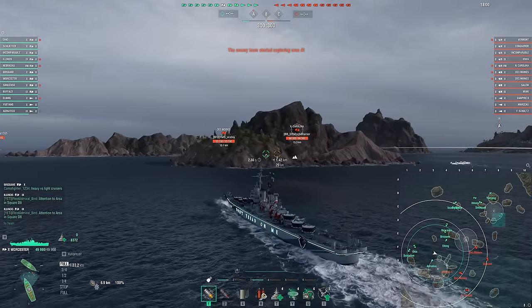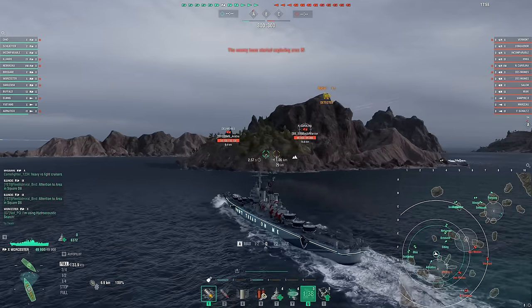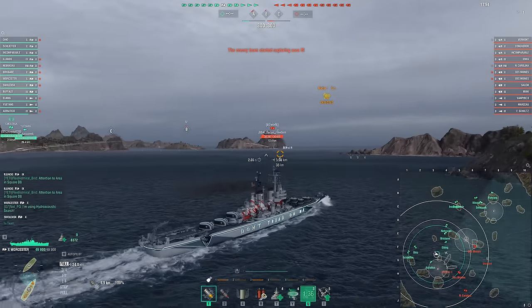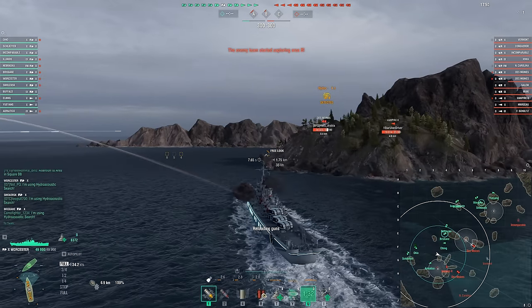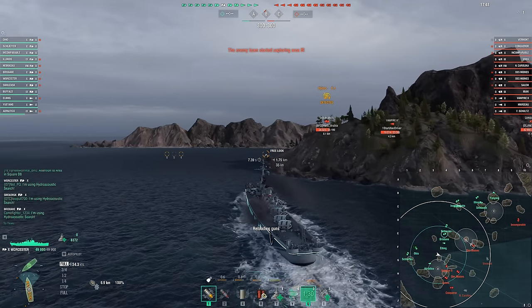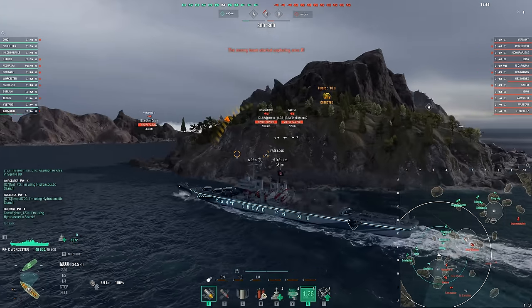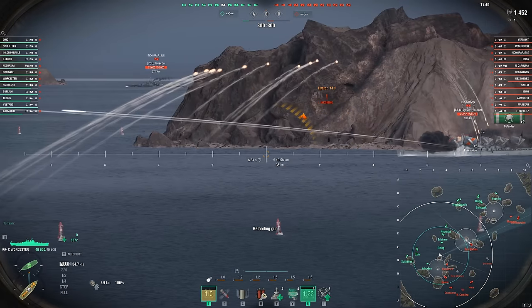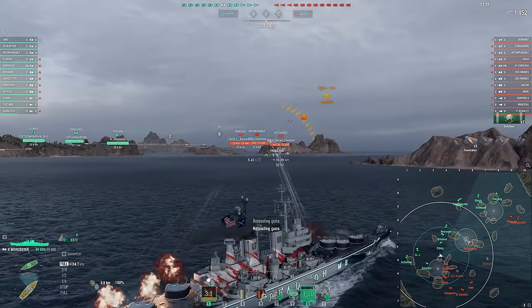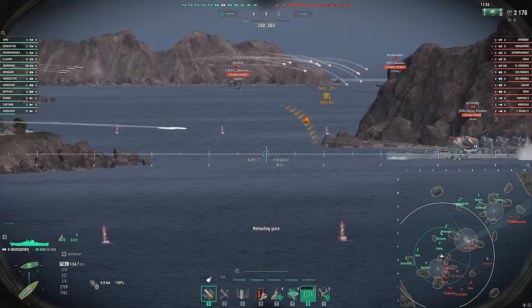Not always is pushing up like this going to be a great idea, and it certainly doesn't work out every single time. But if we can get to island cover close to caps, you pretty much just deny that cap to the enemy team unless they kill you. They force really interesting plays from the enemy team to get around some of these islands to just try and get a shot on you. And if you have teammates supporting you, you're going to win a lot of games that way, forcing the enemy team into bad positions.